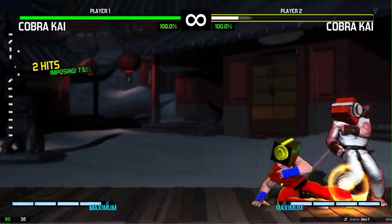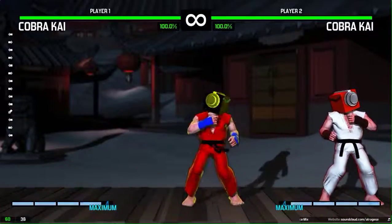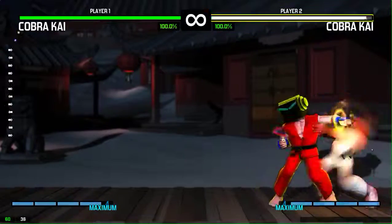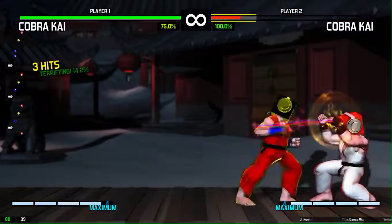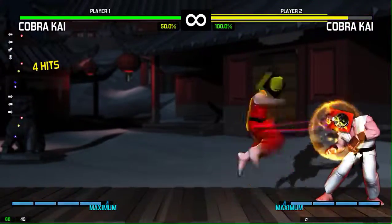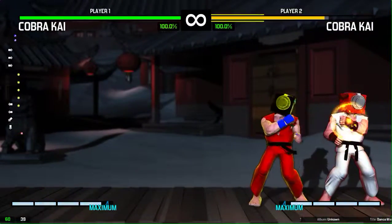The combo system works similarly to Marvel vs. Capcom or Tekken X Street Fighter: you have low punch, medium punch, and high punch — three hits — and your kicks do the same thing. You can mix them up, and you can also combo into a super of sorts. They don't have ultras or traditional supers, but you get six hits pretty standard. If you use the double tap mechanic correctly, you can cancel into a really good combo.